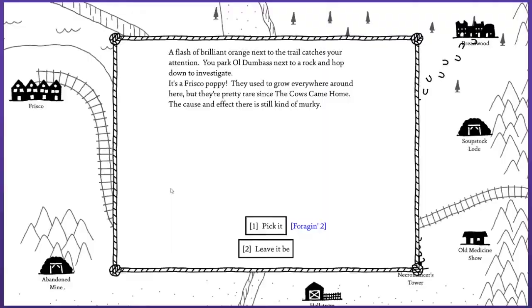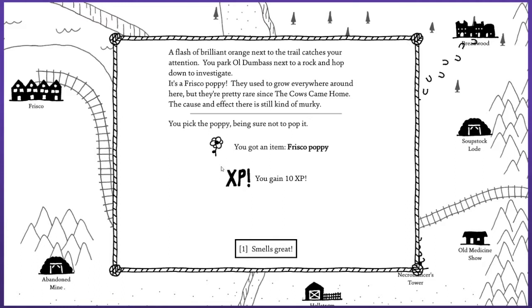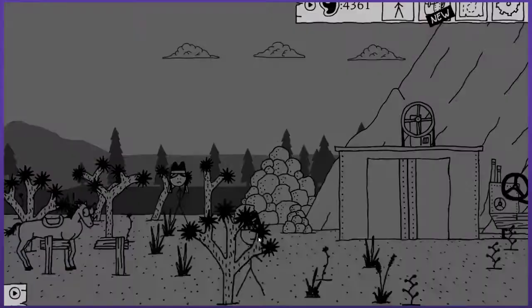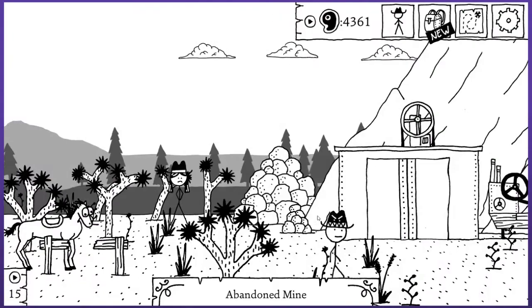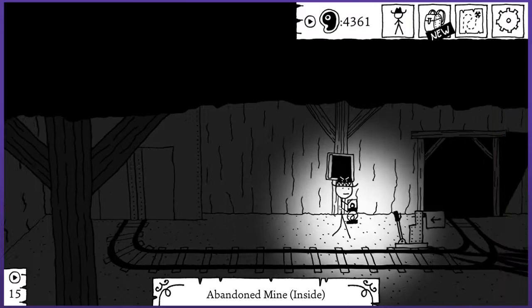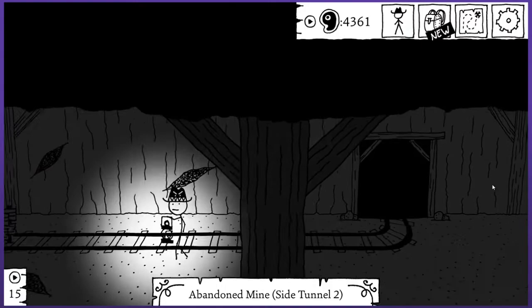A flash of brilliant orange next to the trail catches your attention — you park old dumbass next to the rock and hop down to investigate. It's a Frisco poppy. They used to grow everywhere around here, but they're pretty rare since the cows came home. The Frisco poppy — this once prolific but now rare species only grows in the area outside Frisco. It increases mysticality. I don't need the mysticality boost, but it bodes well that I'll probably start finding much more valuable things throughout this Frisco related area. A big stash of mining gear. Damn it, they couldn't have had a pickaxe in all that mining gear.